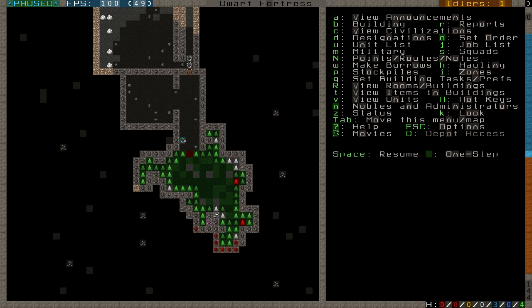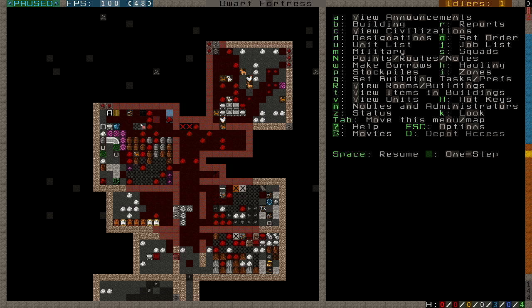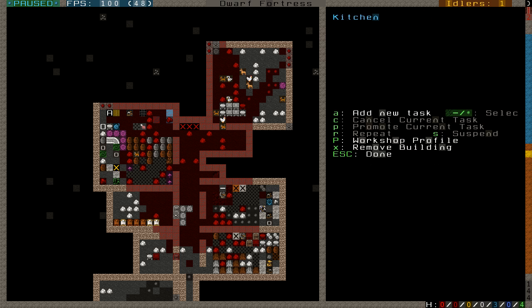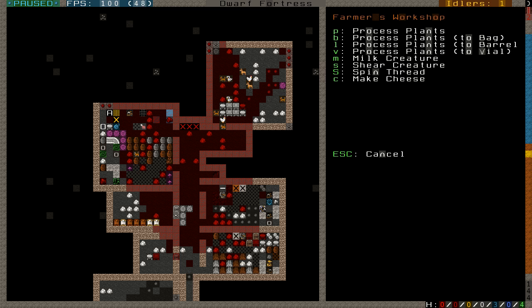In case we didn't fully cover it: the kitchen area is set up. I have a kitchen workstation, a still where they brew alcohol, a farmer's workshop where various plants are prepared. For example, pigtail plants can be turned into thread that you can then use for making clothes — the preparation of turning it into thread is done in the farmer's workshop. You can also milk creatures and make cheese at the farmer's workshop.